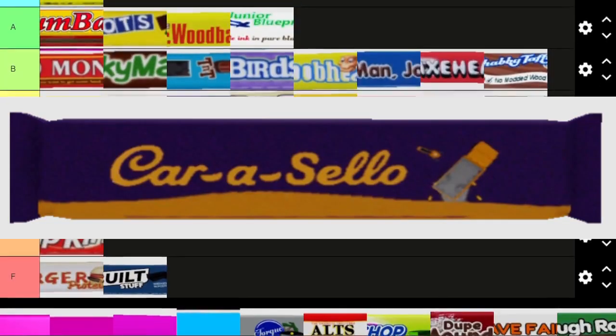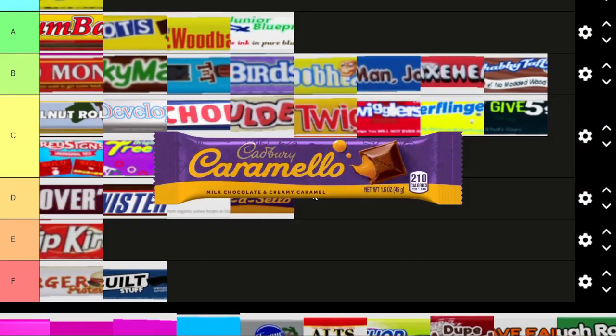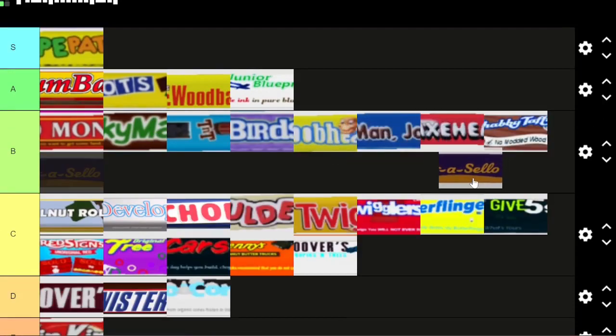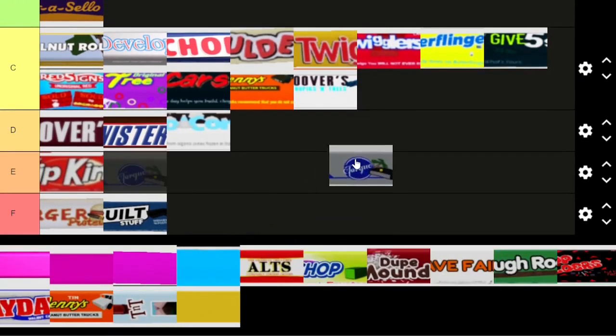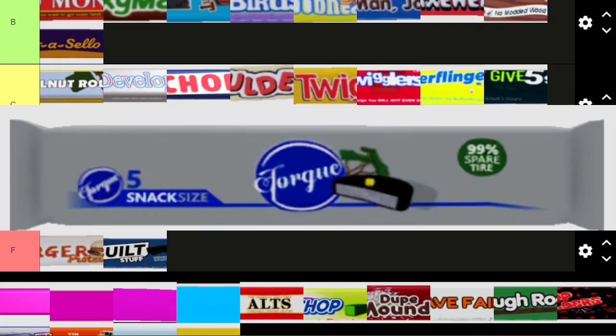Car-A-Cello is a reference to Caramello, and it's pretty good — like 'selling a car.' I think it's relatively creative — more creative than the previous ones, so I'm going to put it in B tier. Next is Torque — the original candy is called York, and torque rhymes with York.